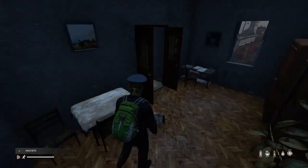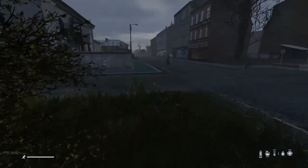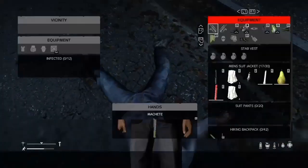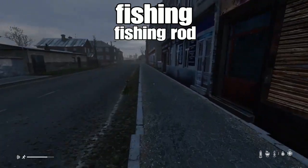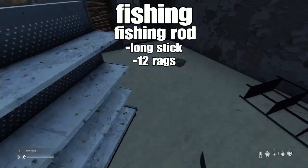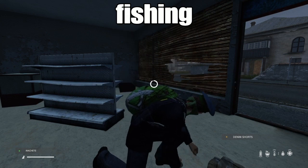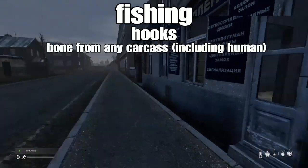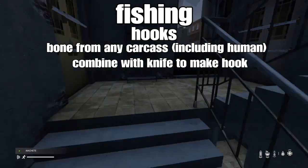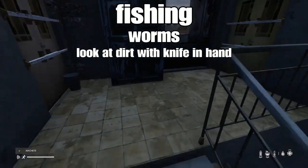Even better — a pair of suit pants. If I can find a sewing kit I will look like a proper well-adjusted businessman. With my business attire sorted out, I can begin the final step of actually becoming food-stable, which is to start fishing. First I need to make a fishing rod — all I need is one long stick from a bush and twelve rags cut from clothes, combine those down into a piece of rope, then combine with the stick to make a fishing rod. From there I need hooks and worms. Hooks can be made from bone, and for worms all I need is a knife and look at the floor.